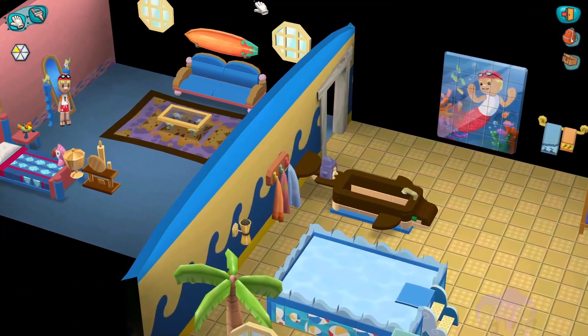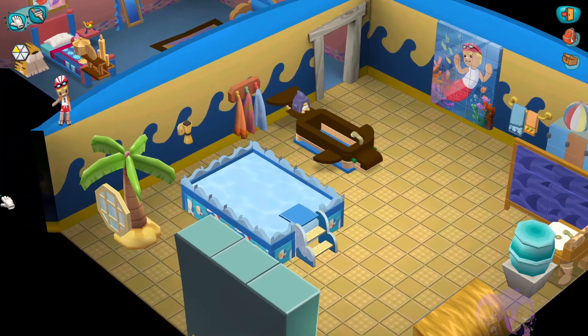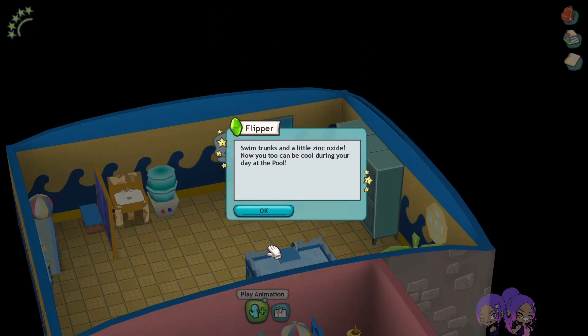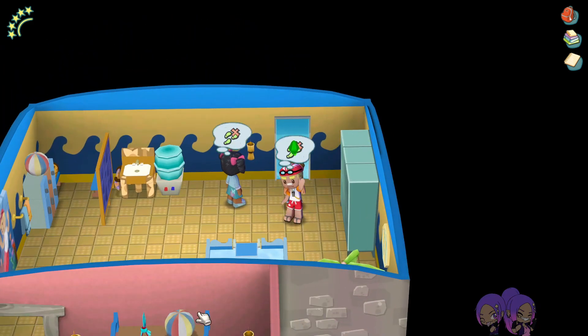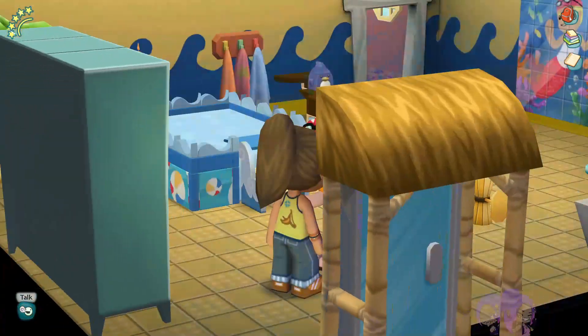So that should be it, but I feel like I could have done a lot more. Let's see what he thinks, and if we need more I'll give him more — no problem. 'You're super duper, little fish! I'll loan you my swim cap and spare pair of waterproof shorts any day.' You know what, that's okay, you can keep your stuff. Swim trunks and a little zinc oxide — you too can be cool during your day at the pool. Awesome! So yeah, best friends. Are we done, did we do everything? Yep, looks like we are all set.